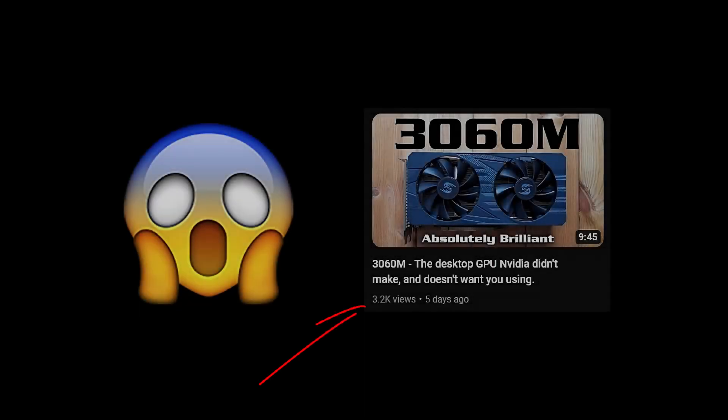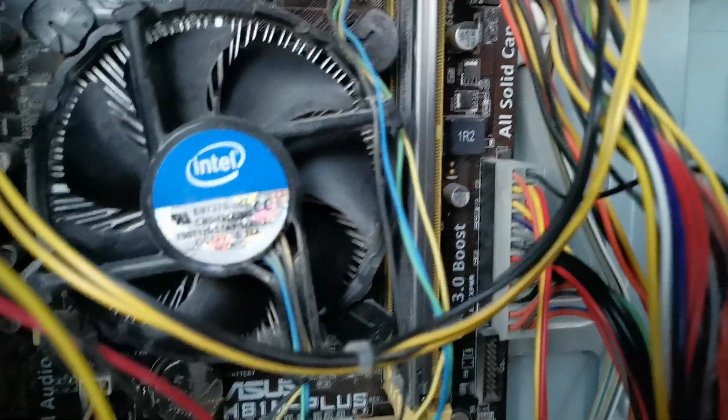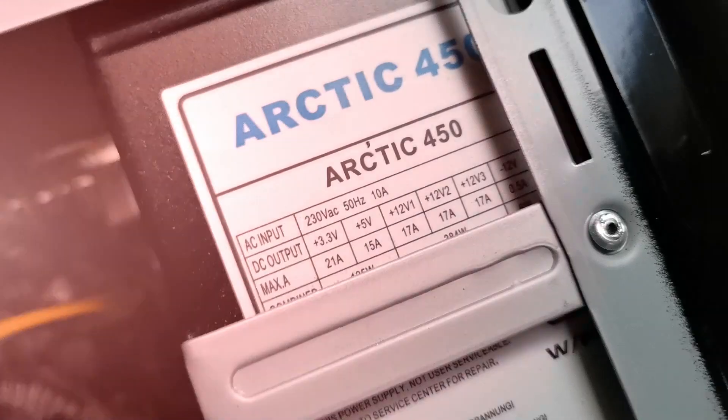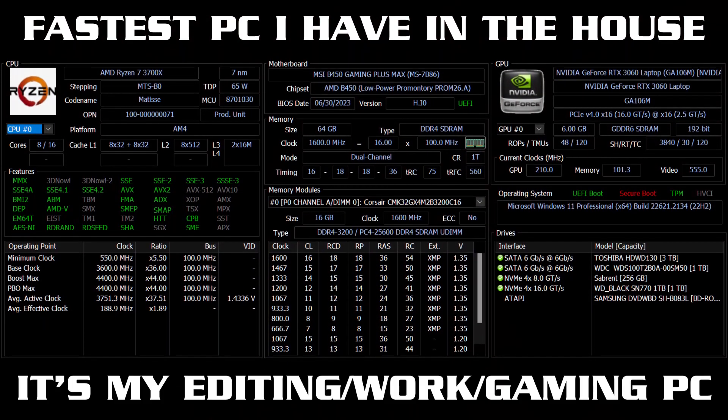Hello again! I'm back with the 3060M in a shameless follow-up to capitalise on the interest I saw in the first video. Before, I was trying it with a PC being thrown away by a neighbour — it's probably the worst example of a PC with a PCIe slot that I have — but now I've popped it into the fastest PC I have in the house to see what that might do to the results. I hope you like the Die Hard 2 intro. It took about six hours.